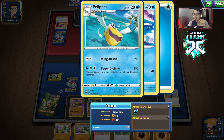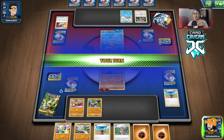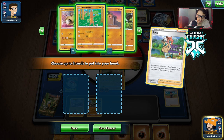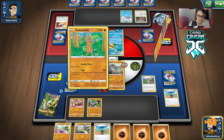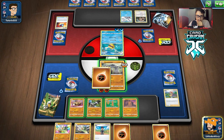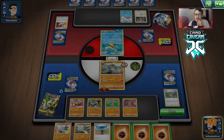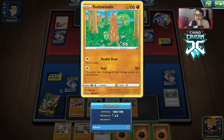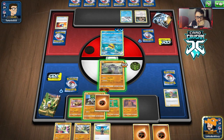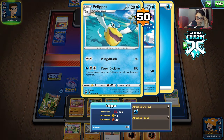Yeah this might be more of a problem than I thought — they have two Pelippers! Okay, it doesn't heal — never mind. But they could knock me out next turn, which is not good. We just got Sonia — I think we'll take Stonjourner and Diglett. That Pelipper is pretty quick. We can attack it, but we're only doing 60 damage to it, leaving it with 60 HP.